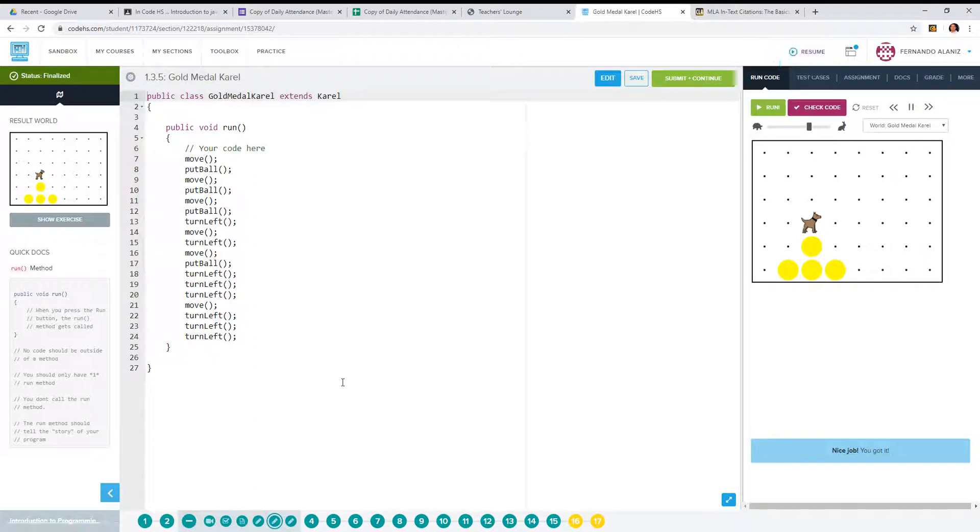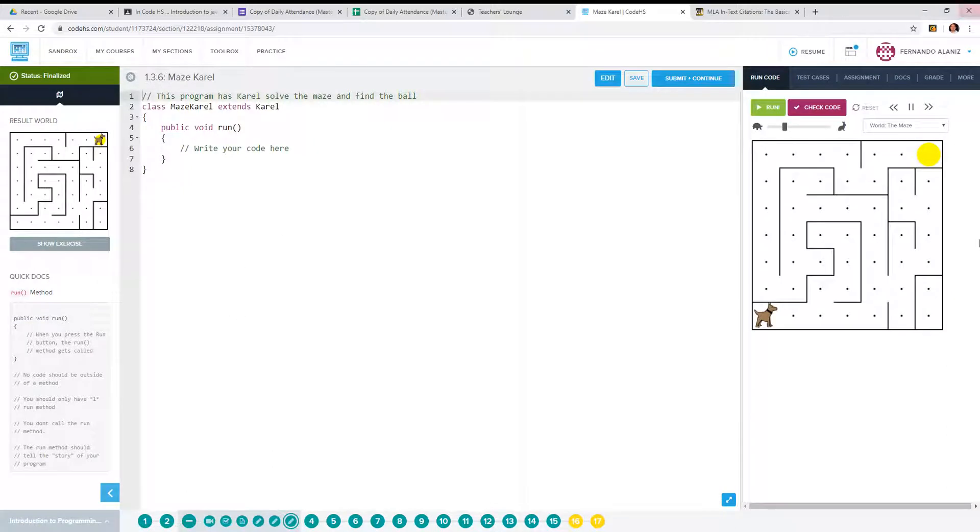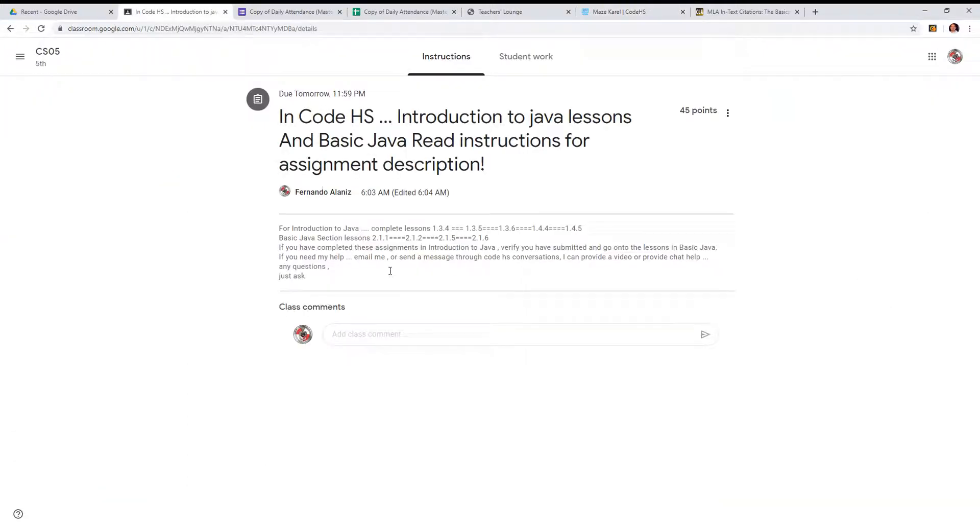The next one is 1.3.6 — I already have that built up for you guys. There's another lesson I'm not going to go through again because I already have it. Go through the video in your announcements and you'll see that I've already put that there.